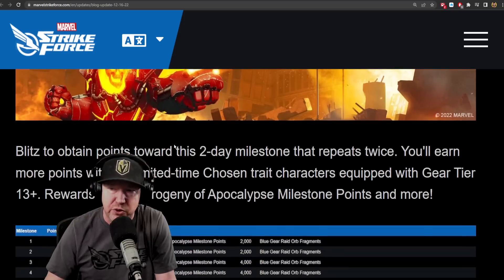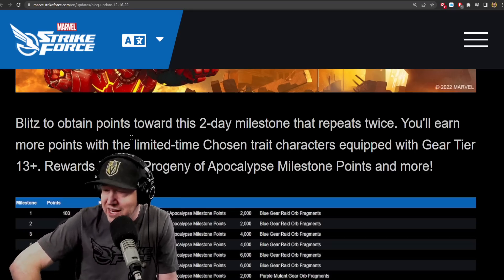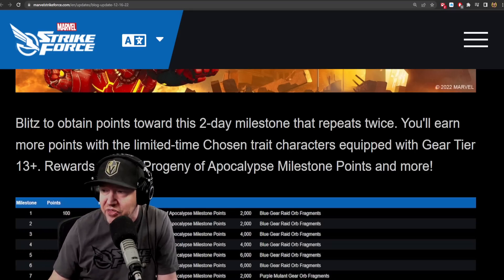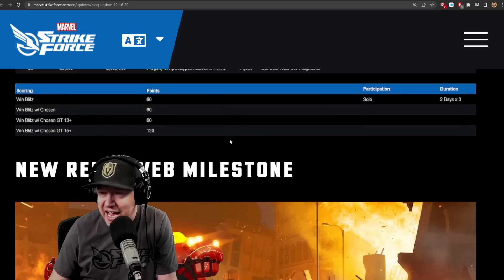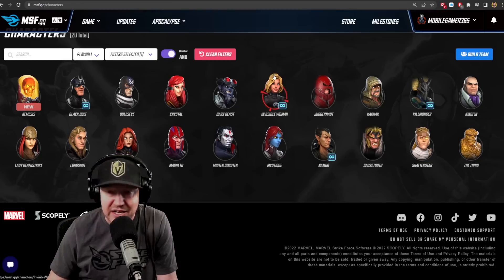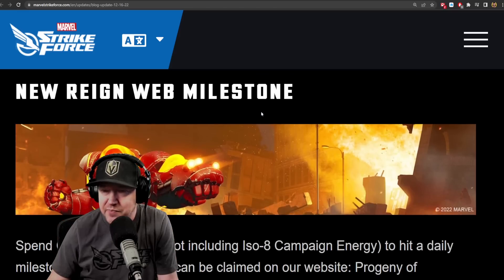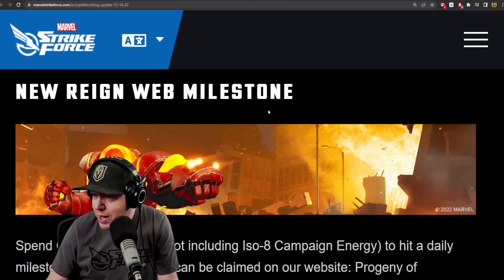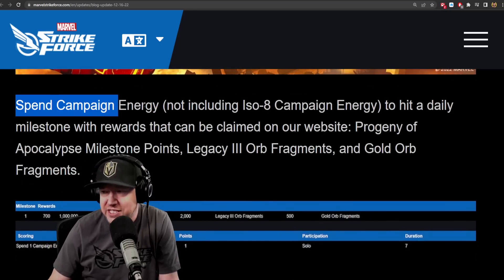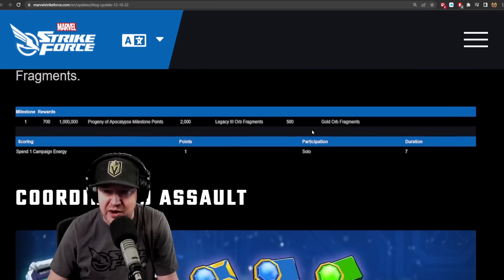There's also going to be a Mutant Evolution milestone blitz — two 3-day blitzes, which I believe will be running during Christmas. You get extra points in this blitz event using Chosen characters, and I believe this is additive depending on whether they're at gear tier 13 or gear tier 15. Here is the list of Chosen characters — you can go in game, sort, and see all characters with the Chosen tag. There's also a new Campaign Energy milestone where it looks like spending 700 campaign energy maxes out the rewards.